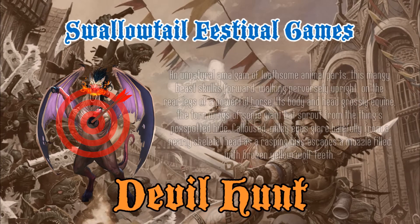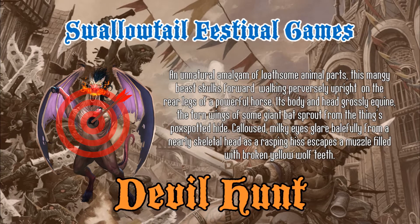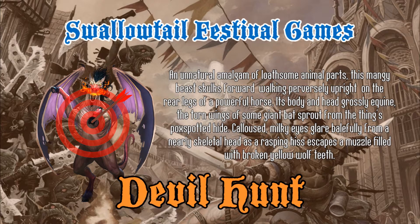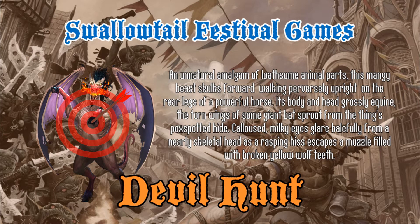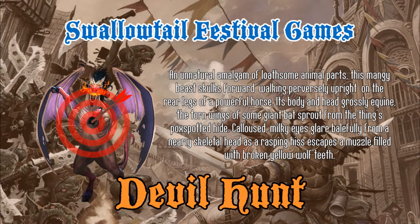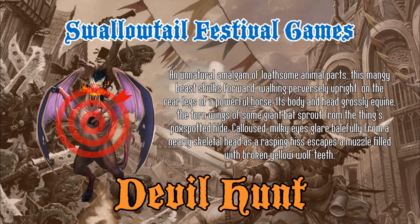The Sandpoint Devil description reads: An unnatural amalgam of loathsome animal parts, this mangy beast skulks forward, walking perversely upright on the rear legs of a powerful horse. Its body, a head grossly askew, the torn wings of some giant bat sprout from the thing's pock-spotted hide. Calloused, milky eyes glare balefully from a nearly skeletal head as a rasping hiss escapes a muzzle filled with broken yellow wolf teeth. Quite a description.